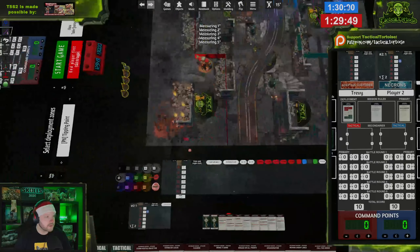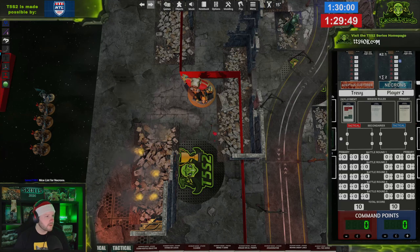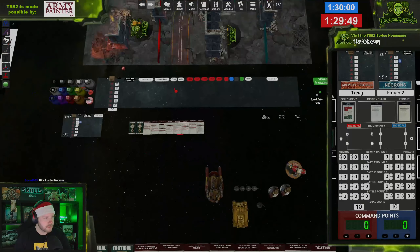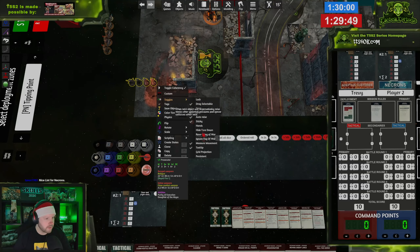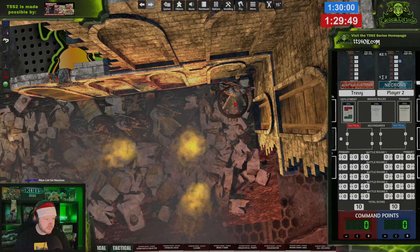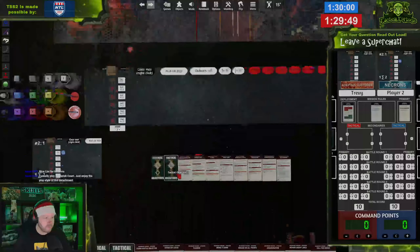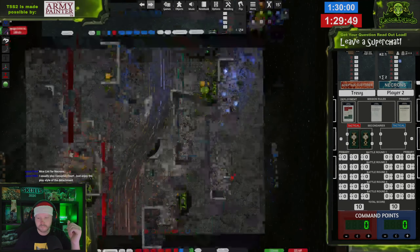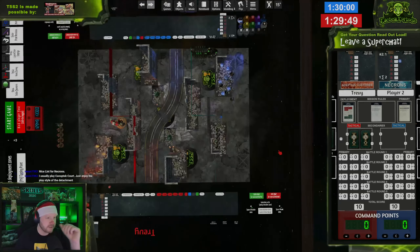I'll put that Royal Warden right there. I'm going to throw these Custodian Guard over here. Prosecutors in the back — they're gonna hold my home objective the entire game. This mission is: if your Battleline units are taking objectives and they have it at the end of your turn you get a point — it's called Raise Banners, once for each objective. The main objective is Take and Hold — five points at the start of our turn for each objective we control, up to three. Interesting list — I like all the destroyers, though it's a little light on the ground with probably too many characters.